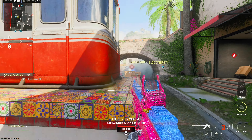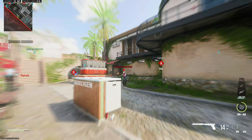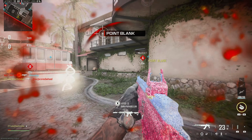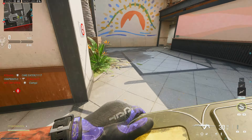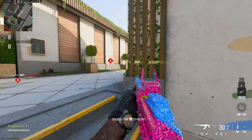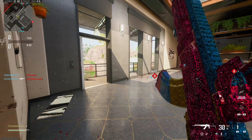I opt not to use a grip attachment — I think there's a better setup available, but the option is there. This aftermarket part makes the Kastov 7.62 easy to use, but that doesn't mean much if the weapon isn't competitive. The AK-47 has actually always been a good weapon. It received a buff around Season 1 or Season 2 where the time to kill maxes out at 400 milliseconds.